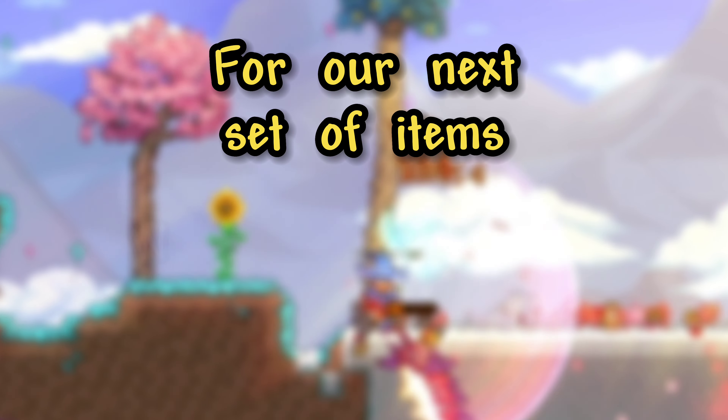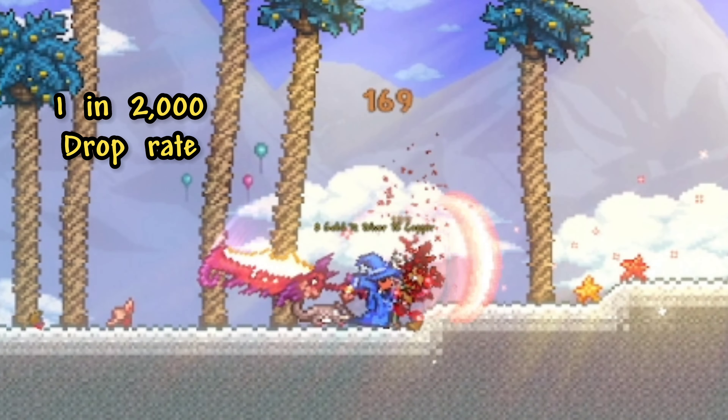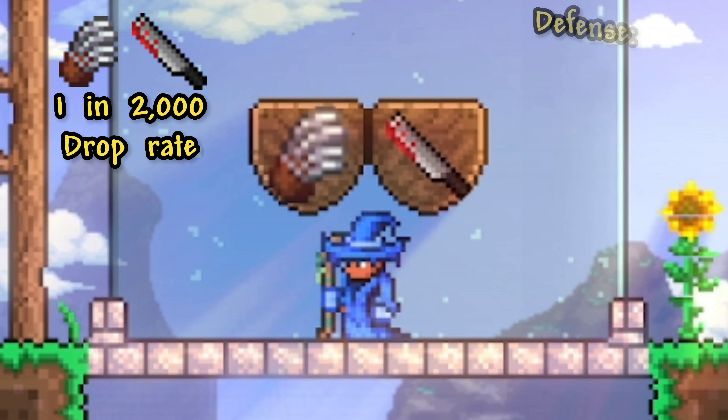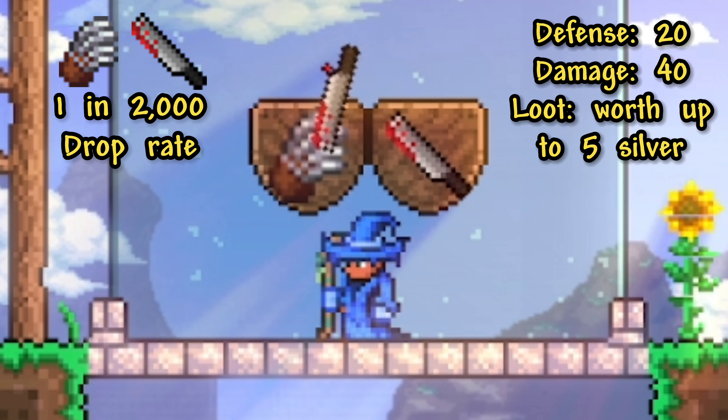For our next set of items, we will be looking at the ones that have a 1 in 2000 chance of dropping, which actually has the most amount of items in this list. To start, we have both the Bladed Glove and Bloody Machete, which each will drop from enemies with specific stats during the Halloween seasonal event. Meaning outside of luck, if you wanted one of these weapons, you would have to do some research into every Halloween enemy.